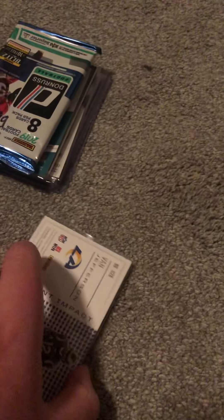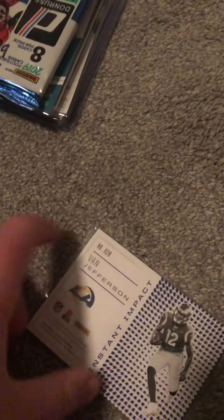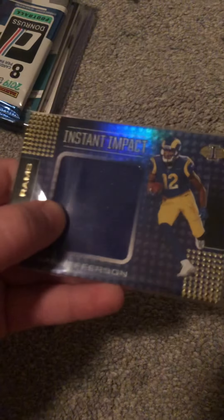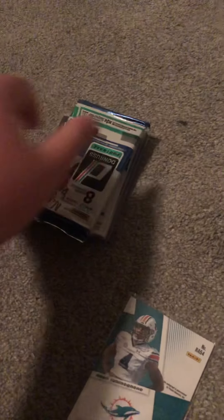Okay, I see there are two top loaders back there. Instant Impact — Van Jefferson! Oh yes, this is from Illusions I think. Yep, and this is a jersey card baby, let's go! Van Jefferson — nice. So we've got a lot of good cards. This is a really good eBay lot.